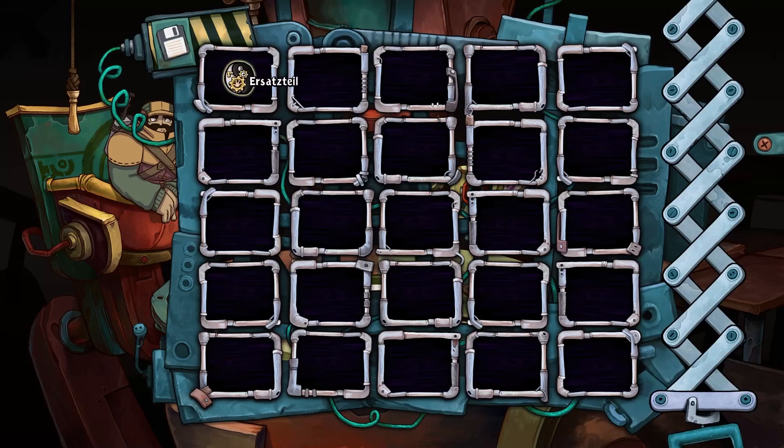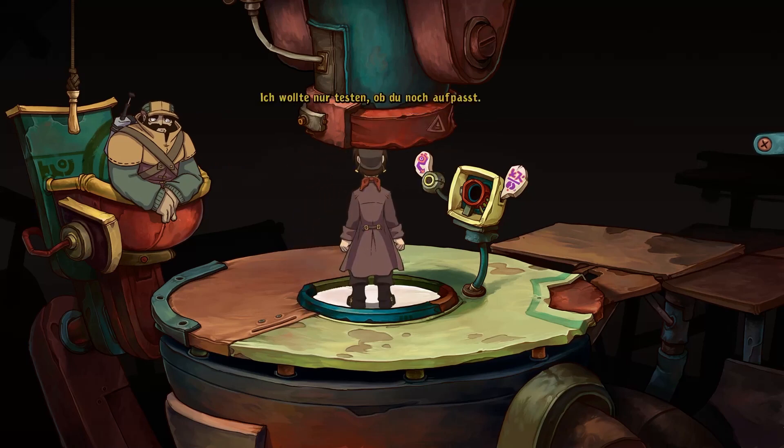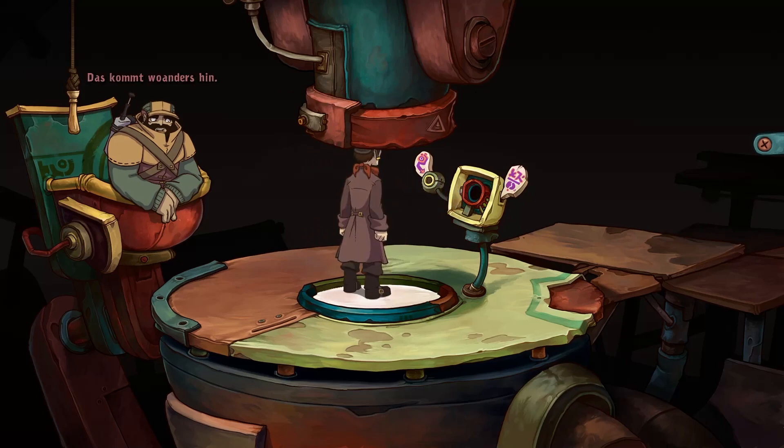Ist überhaupt kein Problem. Gebe Ersatzteil an Bozo. Zieh her, Bozo. Ich habe das Teil repariert. Das glaube ich. Ich weiß, meine Bastlerfähigkeiten... Ja, ja, kennen wir schon. Okay. Dann Schraubpresse. Das kommt woanders hin. Ich wollte nur testen, ob du noch aufpasst. Knopf. Das kommt woanders hin. Ich wollte nur testen, ob du noch aufpasst.